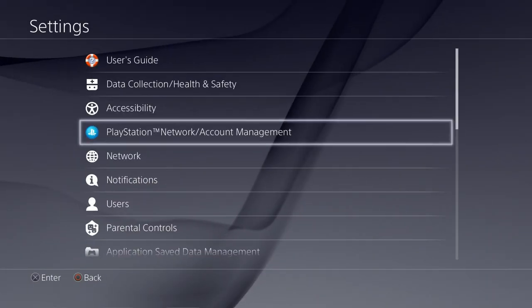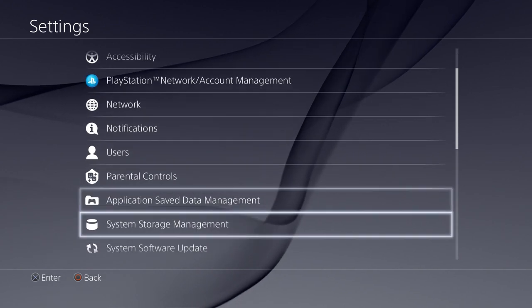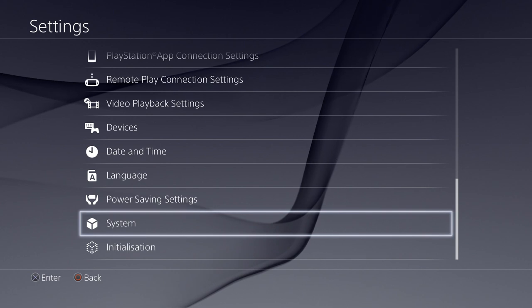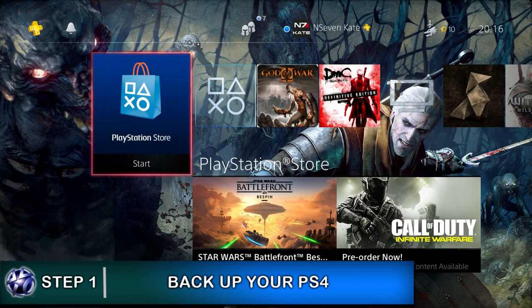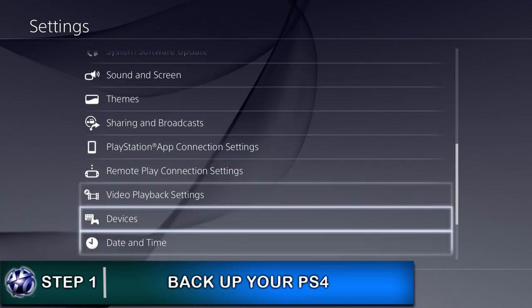I'm going to start by going through all the key steps and tell you the things that you need to be able to do this. The first step that you need to do before you even take anything apart is backing up your PlayStation 4. This is very, very important for those of you that do not want to lose your game saves.